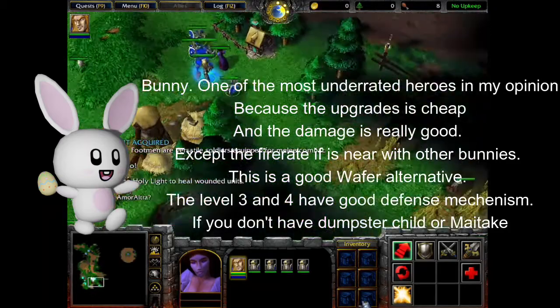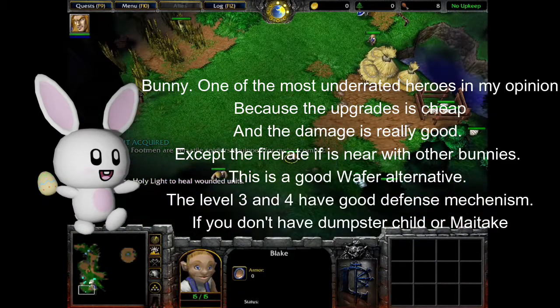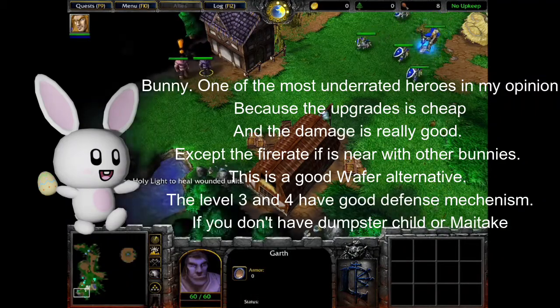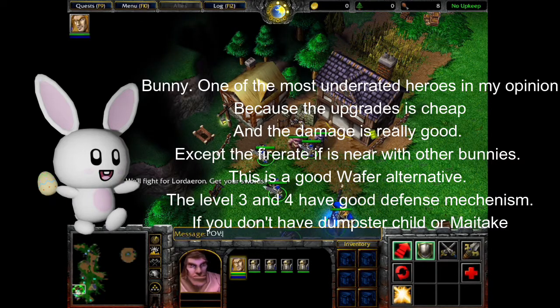Bunny — one of the most underrated heroes in my opinion, because the upgrades are cheap and the damage is really good. Except the fire rate, if it's near other bunnies. This is a good way for an alternative; the level 3 and 4 have a good defense mechanism, if you don't have Dumpster Child or May Take.